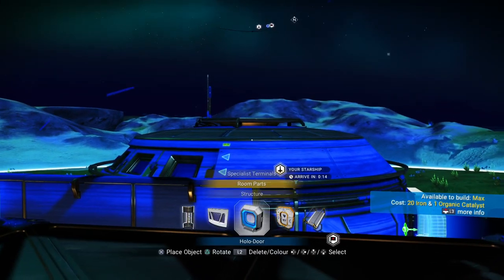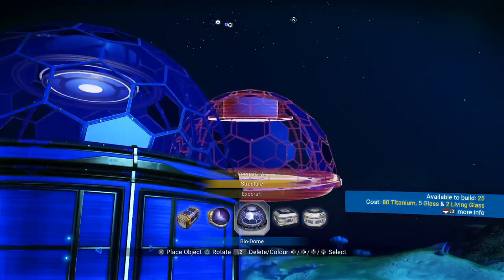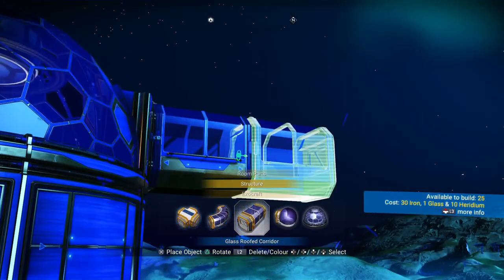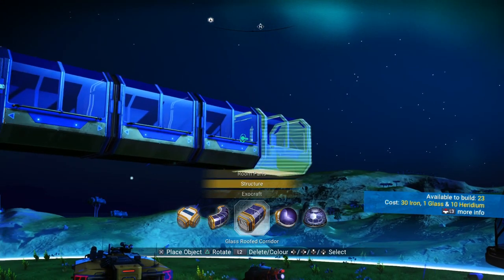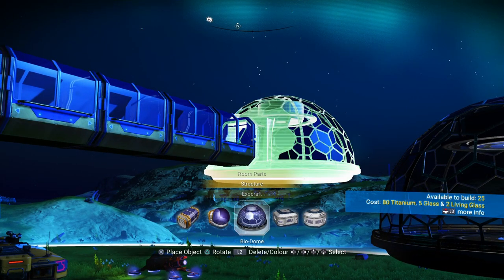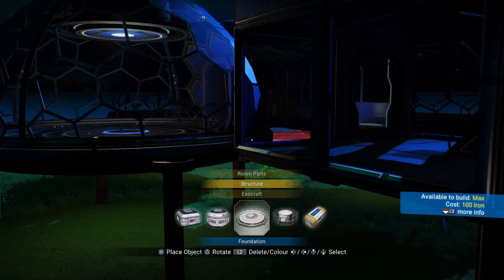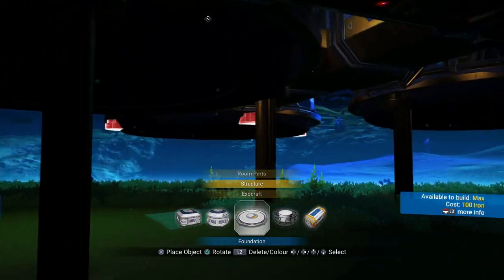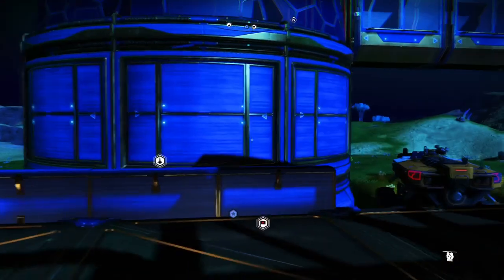Once we do that, we're going to put another circular room above this bio dome and five straight corridors, and five with the bio dome. You can then put the stilts on all of these if you like. I do that just because I used to be an architect — I like to make it look like it's actually a building.